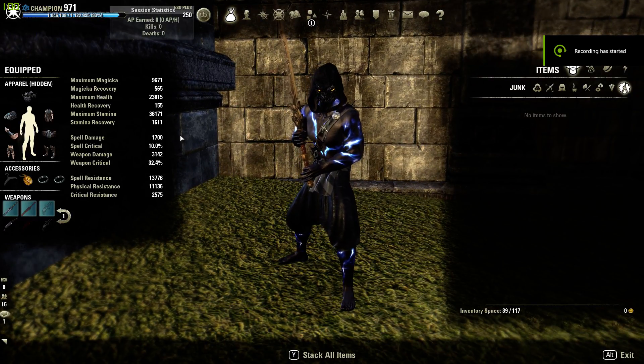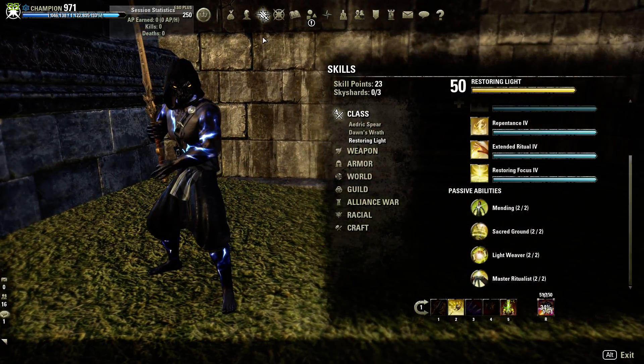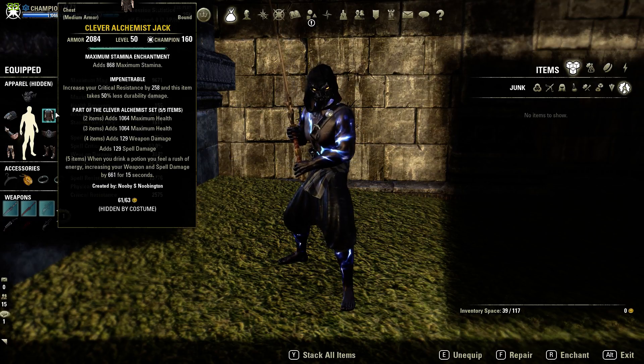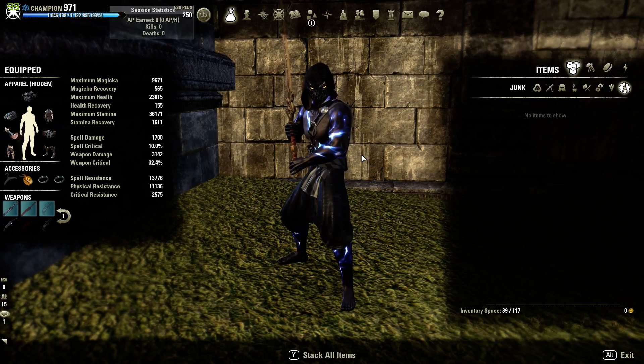What is up guys, it is CodyPVP. Today we are going to be going over the viable medium armor build. Medium armor builds are inferior to heavy armor builds in this PvP meta, so today we're going over how this is viable and how it works. I will be putting together some clips for a montage using medium armor only among classes like Stamknightblade, Stamplar, Stamzorg, and Stamdk.